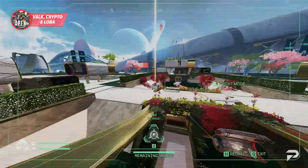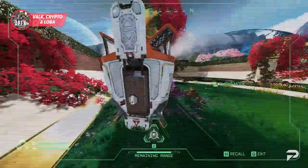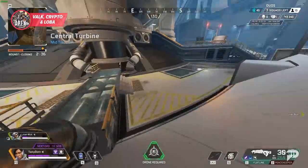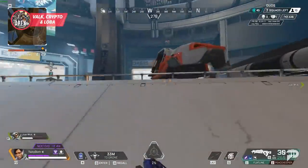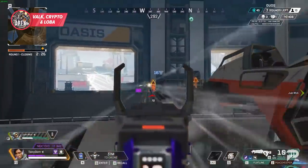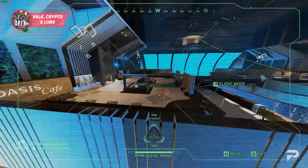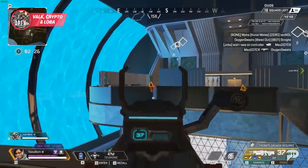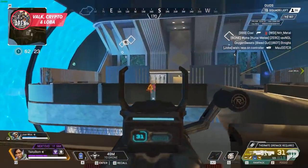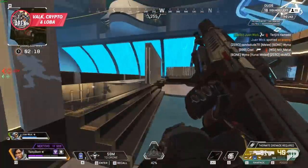Something is really satisfying about rotating the map this fast, especially when you're always one step ahead of the lobby. As for Crypto, he likes to lead with his drone, letting it do the scouting without him being in harm's way. Where he really shines is using that information — scouting out a new POI, finding a team waiting inside, and then coordinating a big EMP push. Having the ability to turn your drone into a powerful offensive tool cannot be understated. He is one of the most rewarding legends in the game if you enjoy this playstyle.